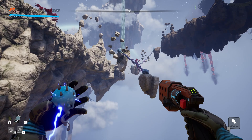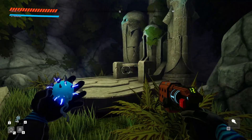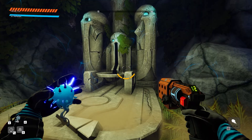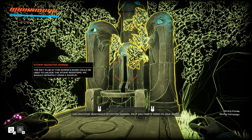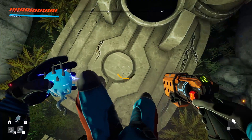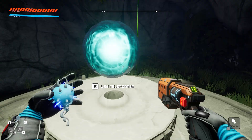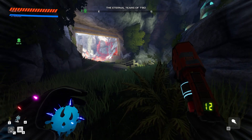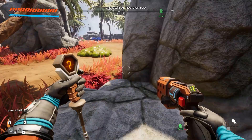Surprised to find the slam booster pad I never scanned. Scanning it: 'You should be able to upgrade a reversal thrust for your jump pack so you can plummet downwards at horrific speeds, as if you hadn't fallen to your death enough times already.' Kind of weird since I can already do that, but she would have been foreshadowing my stomp-boost death from five episodes ago. Looking around, there's a barnacle down below I can grapple to.